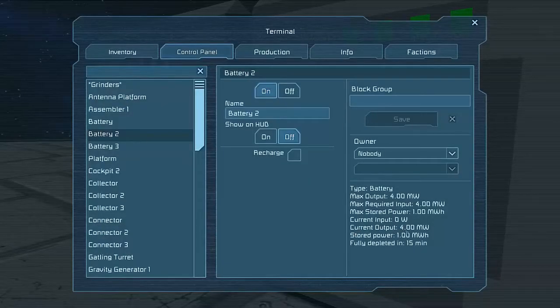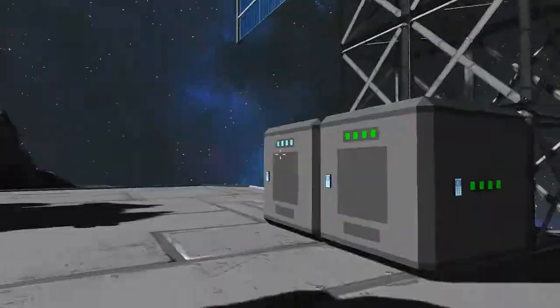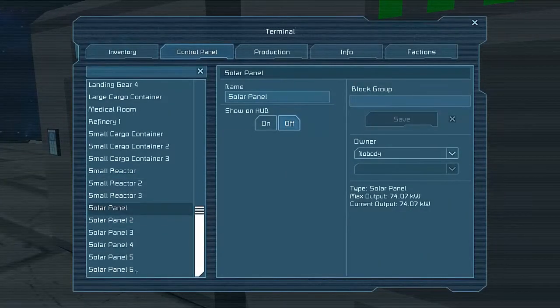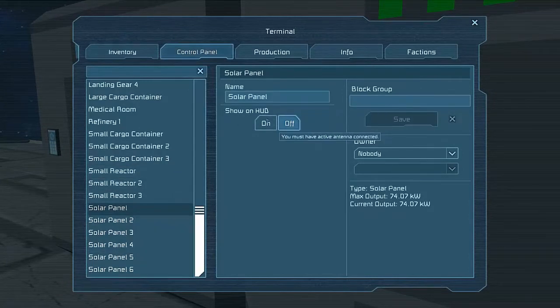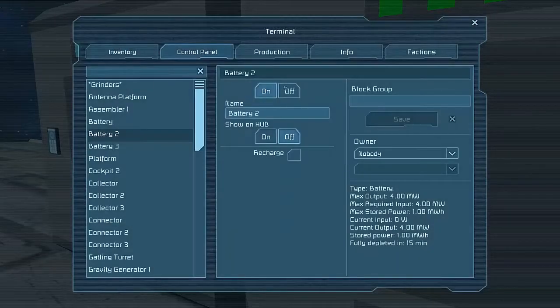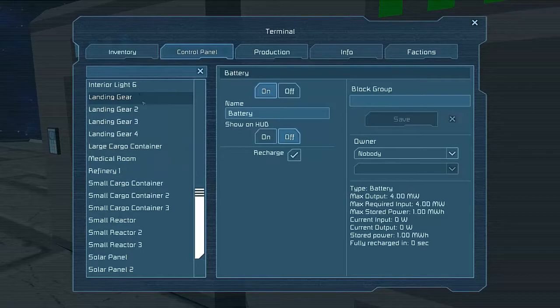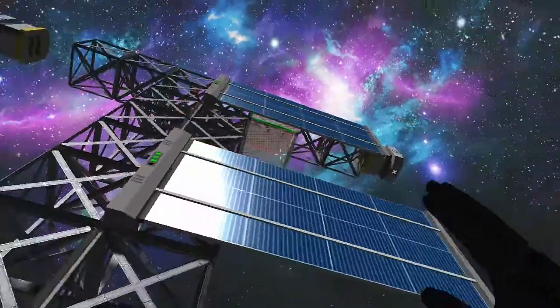This isn't actually using anything currently because the solar panels have kind of taken over. If I were to get rid of these solar panels and turn off the small reactors... apparently solar panels don't actually have a turn off button anymore, which is strange. They used to have a turn off feature, but it's not on here now.